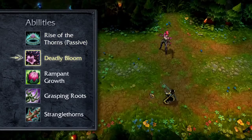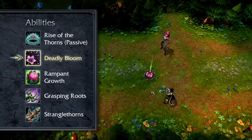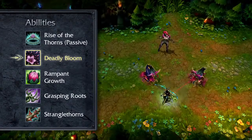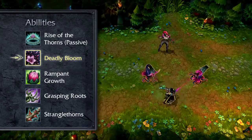Deadly Bloom causes thorns to shoot out in a target area, dealing damage to enemies caught above. Any seeds hit grow into Thornspitters that attack nearby enemies from afar. Max Deadly Bloom early if your primary goal is dealing damage with abilities outright.